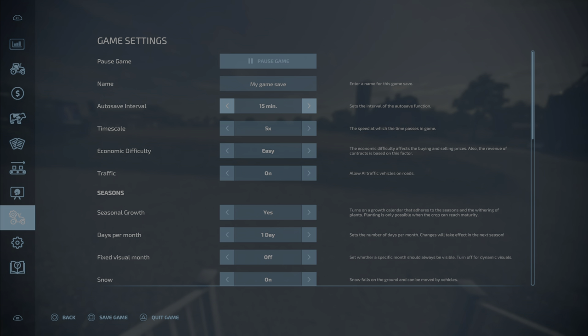The Auto Save Interval — I keep it off because I like to save on my own, but you can set it to 5, 10, or 15 minutes. Time Scale determines how fast time goes by in the game. I like it at Real Time, which means a minute in-game is a minute in real life. You can scale that up to 360 times or set it to half time.